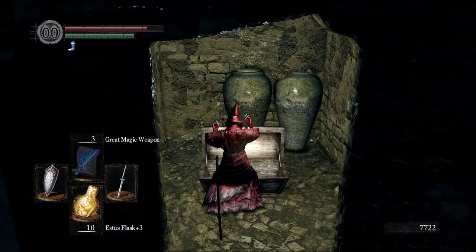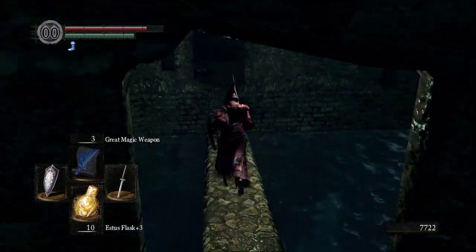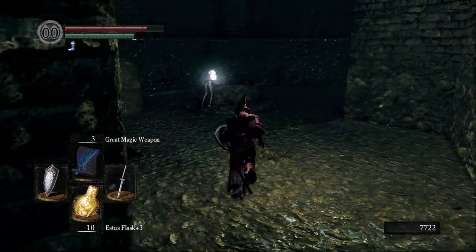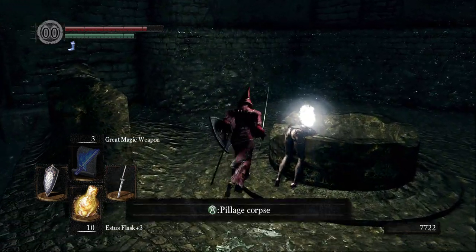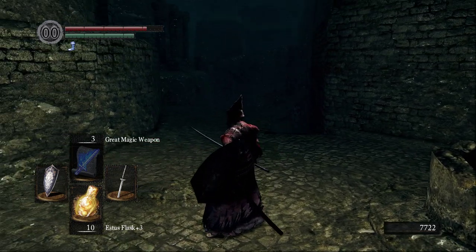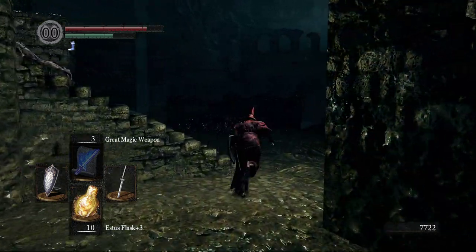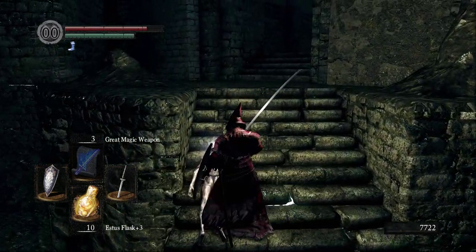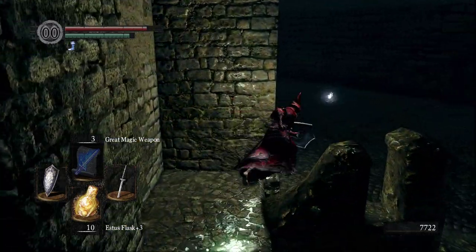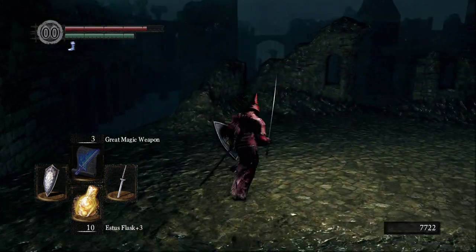We get a little Titanite Chunk here. All the chunks seem to reside in New Londo — don't know if there's a lore reason for that. Cracked Red Eye Orbs — those are the items of the dark wraiths. Once you join their covenant, that's how you invade. So someone around here, one of the dark wraiths themselves, would have those.